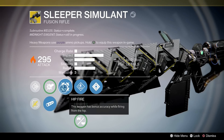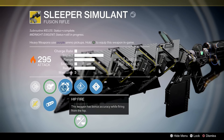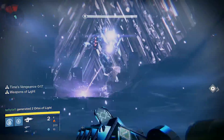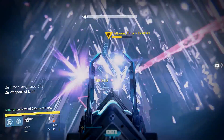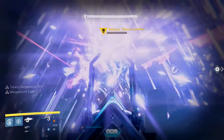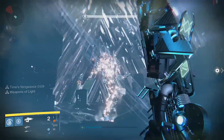The first unlockable perk is Hip Fire, which increases accuracy while firing from the hip. This perk is okay but it doesn't really help you overall. It's most noticeable in PvP where you don't really have to go for precision shots, since a body shot will do more than enough damage to kill anyone, even an active Sunbreaker.